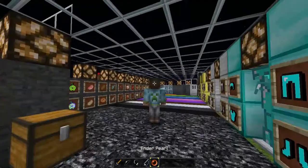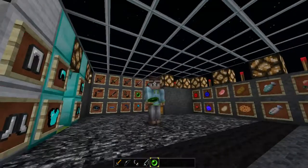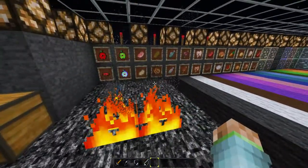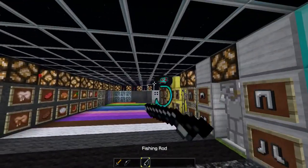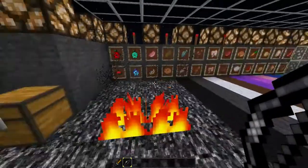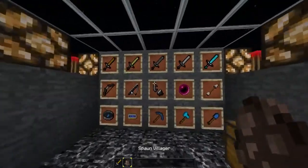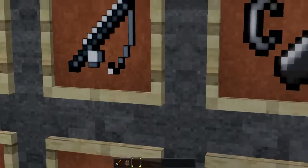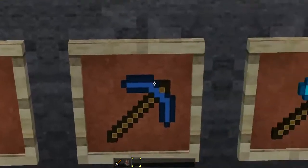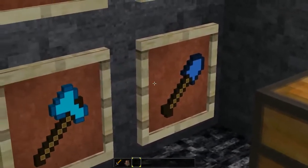Alright, here's the underprobe. Then the flint and steel, the fishing rod, and the bow. There's the other stuff, like the arrow, compass, clock, pick, axe, and shovel.